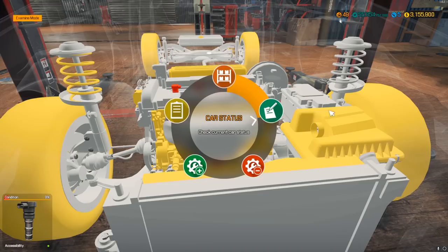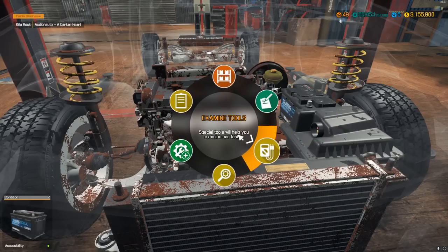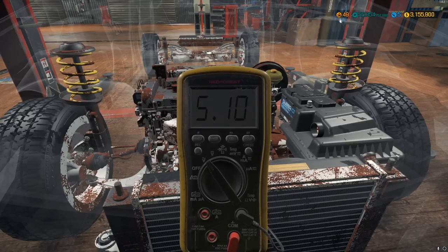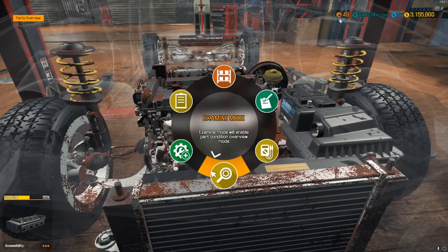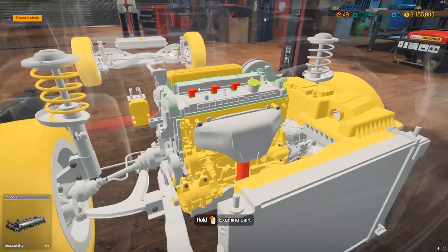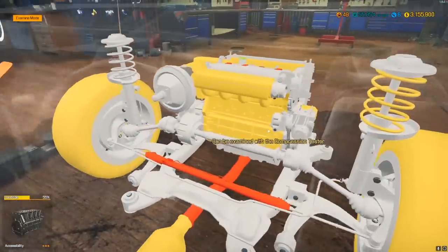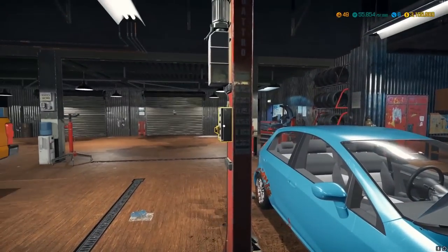The compression test reveals two bad pistons, so this engine is coming out of the car. I'll also do the electronic meter to check the ignition coils and spark plugs. Going into examination mode, we can see a bad steering rack and bad exhaust manifold — a lot of bad parts. This is going to be a big job — I think I need to have this up on the lift for a full teardown.